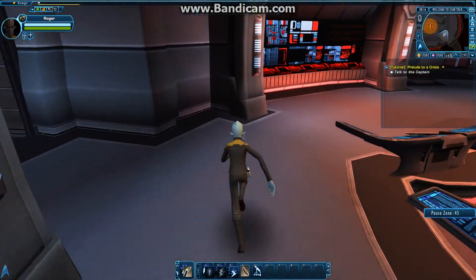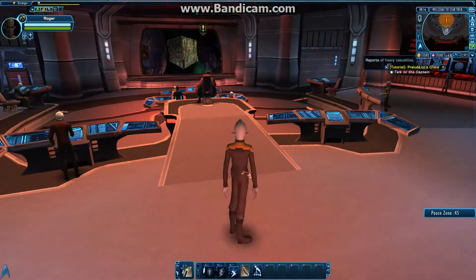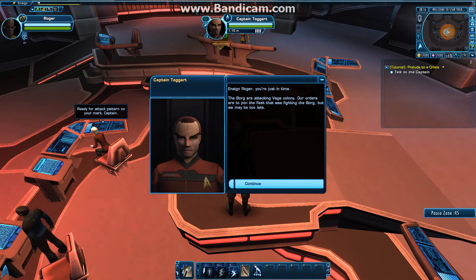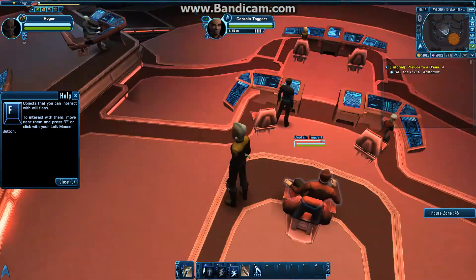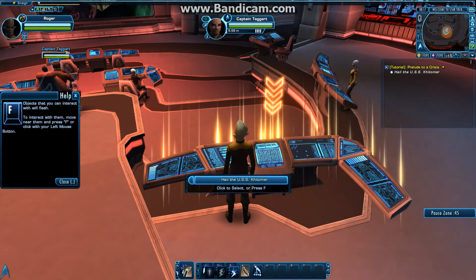I guess it's good that they're this spacious. Let's go talk to Captain Taggart. He says the Borg are attacking Vega Colony — our orders are to join the fleet fighting the Borg, but we may be too late. The USS Kittimer is supposed to be coordinating the defense, so we need to hail them. He wants me to use one of the consoles to hail the USS Kittimer. Why he called me down specifically when he's got a whole bridge crew I'll never know, but it's a tutorial so you've got to learn to interact with stuff.